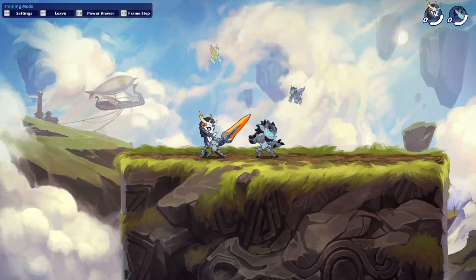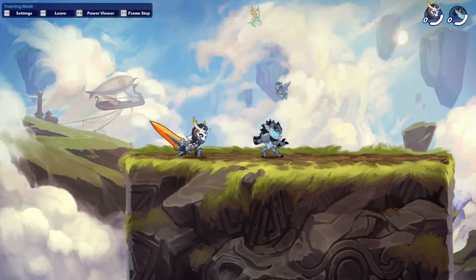We're gonna take a look at Arcadia's main attacks. She has three main attacks with each one of her weapons: the side signature, the down signature, and the neutral signature. First, the side signature, like this.